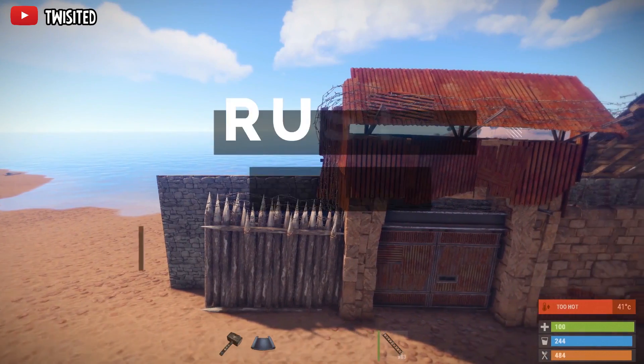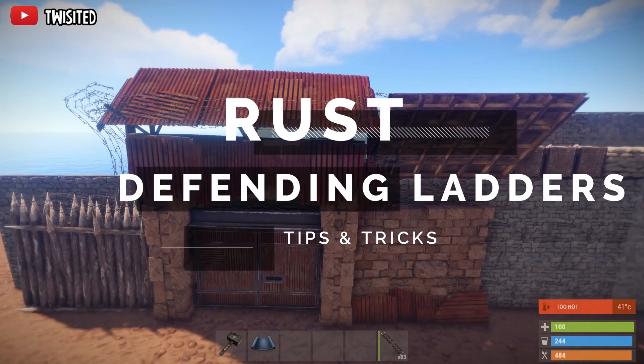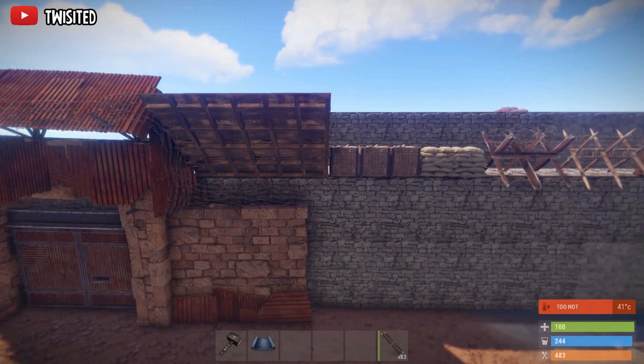Hi guys, welcome back. This is a quick video to show you what you can and can't use to defend against ladders. If you didn't know, you can't build twig stairs anymore - you can only use foundation and floor pieces.